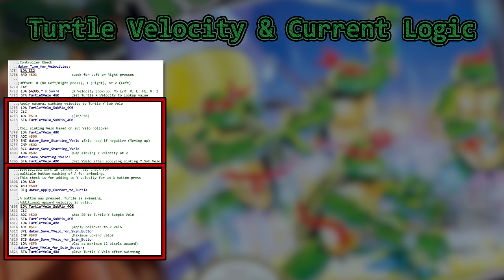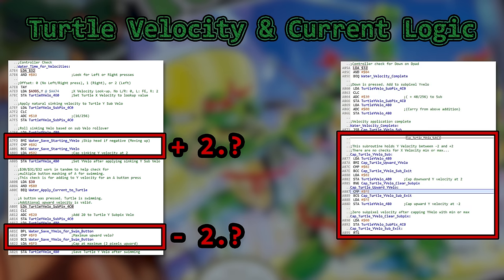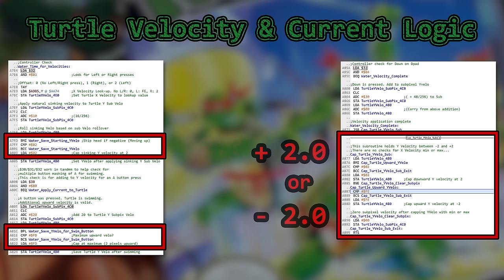Both the sinking code and the swimming code have their own maximum checks for Y-velocity here and here. The cap is 4, plus 2, and minus 2, respectively. Note that it doesn't bother to do anything for the fractional values. However, your turtle never exceeds 2 pixels per frame in an upward or downward direction because, at the end of the sequence, there is an entire subroutine that caps Y-velocity. Not only does it cap the integer values at plus 2 or minus 2, it also zeroes out the fractional Y-velocity.